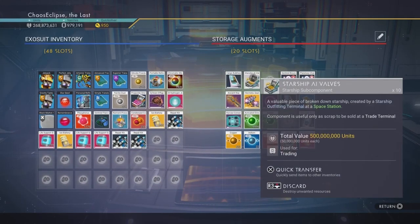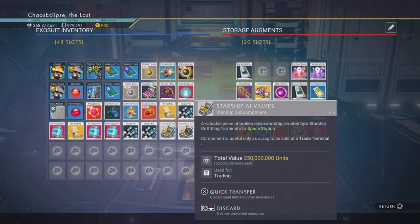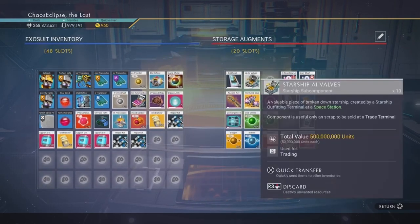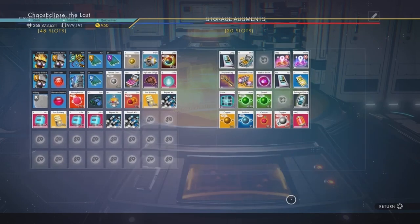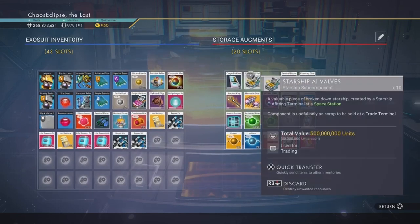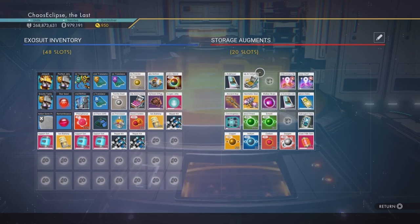Today we're actually going over two items. First, the Starship AI Valves, which is the most expensive item in the game currently. In your regular inventory they only stack five, and one stack sells for 250 million. You cannot make these - there are only two ways to get them. One way is sitting in the Anomaly, where a lot of people who duplicate these will come by and give you some if you wait long enough.